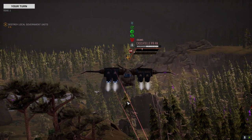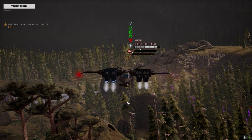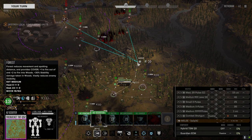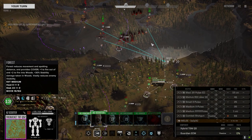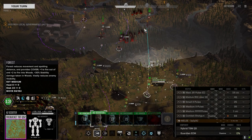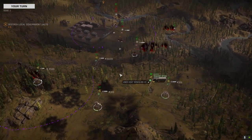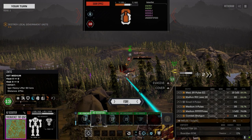We gotta hit that rotor if we can. Once those rocket packs are out we should be good. Now what do I do — try and kill this guy? It's a free kill, he's not moving. Yeah, let's just go for the free kill. I'll take it — engaging.